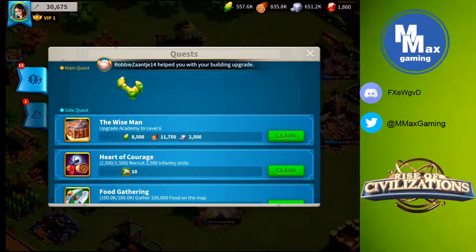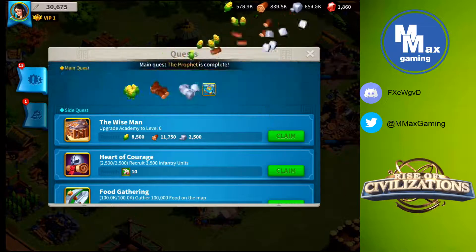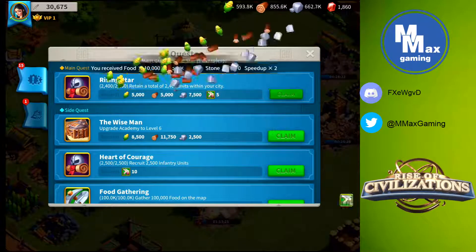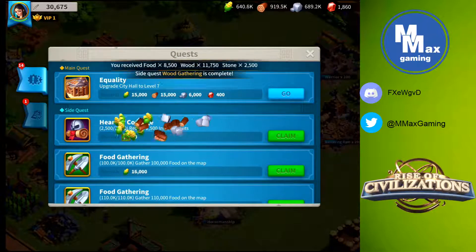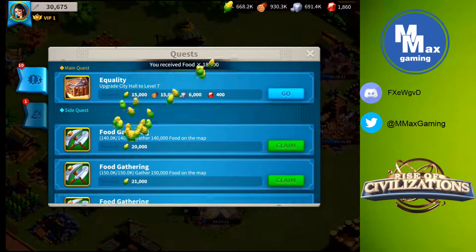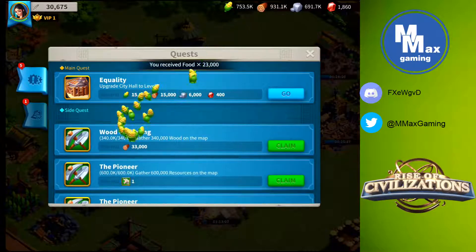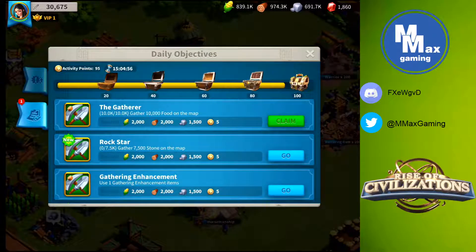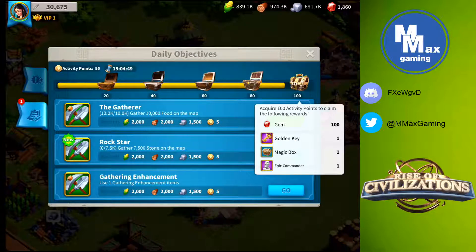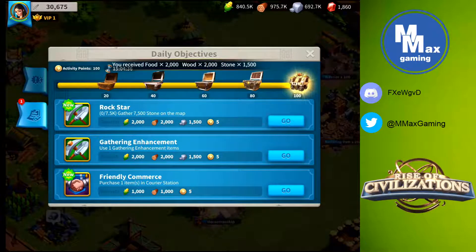Back in the city — every day go to your quests and objectives, claim the items you've finished, and if you're ever bored they provide a list of things to do all the time. Our daily objectives tab is important to finish every day because in the last chest at the top you get gems, a golden key, a magic box, and an epic commander sculpture. Those are valuable items, so let's claim that reward — and we did unlock it.